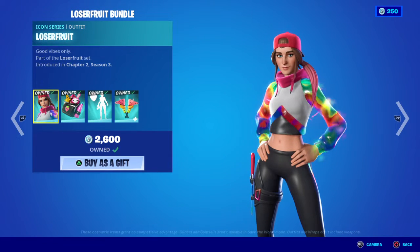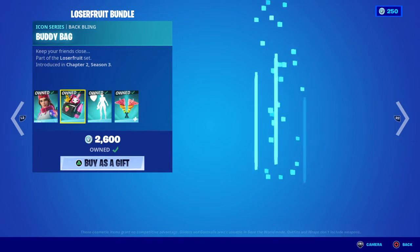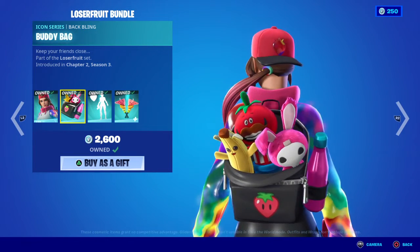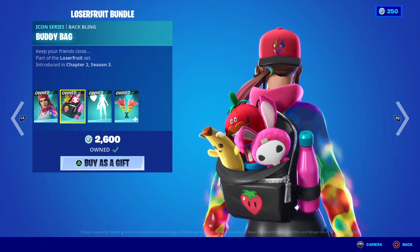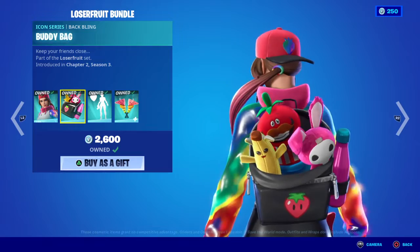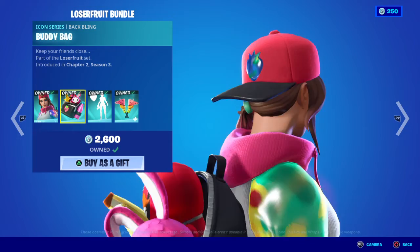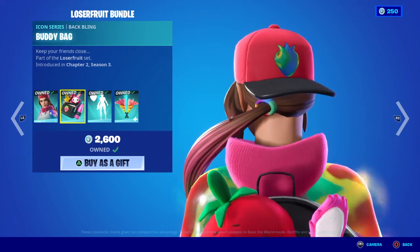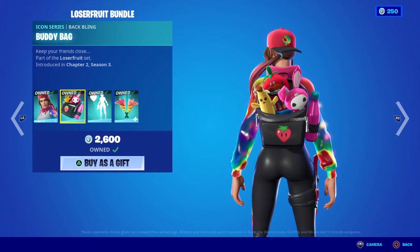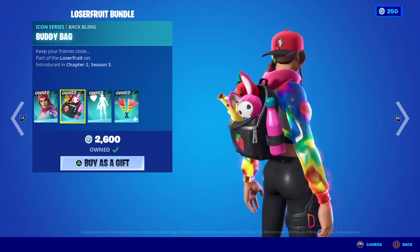I absolutely love Loserfruit — I haven't watched that much of her content but I literally just saw her and was like yeah, I like you. Moving on to the Icon Series buddy bag, 'Keep Your Friends Close' — we've got several plushies in here. I forgot what that bunny one's called. We have the Tomato Head skin in there, we have Peely, which is pretty cool. Oh, I didn't realize her head — the logo on her hat is actually animated as well.